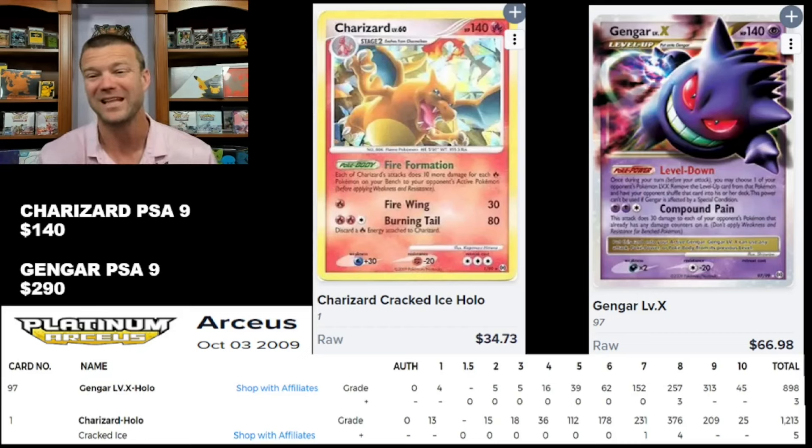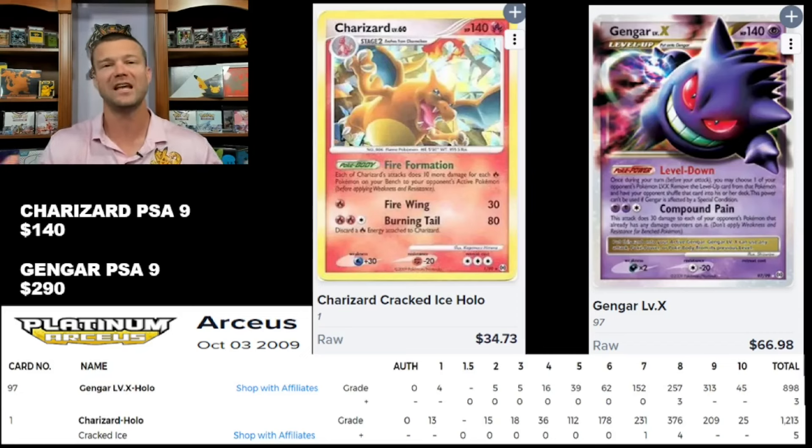When you look at the PSA 9 population, there's only 209 in PSA 9s and only 25 in PSA 10s. With older cards, that population is very well protected. There's still a lot of Sword and Shield and Sun and Moon left to be ripped, so those populations will keep growing. But a Charizard that's 15 years old — you don't run the risk of a flood of new PSA 9s or 10s appearing. Population is only one part of the equation though; that's the supply side. You also need demand — people who will want this Charizard Cracked Ice Hollow from Arceus Platinum in the future.